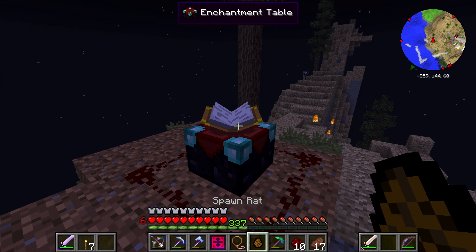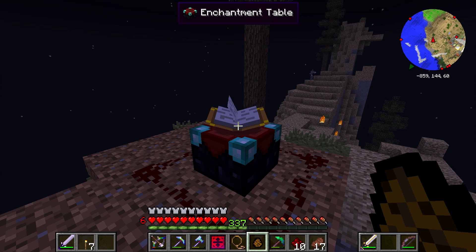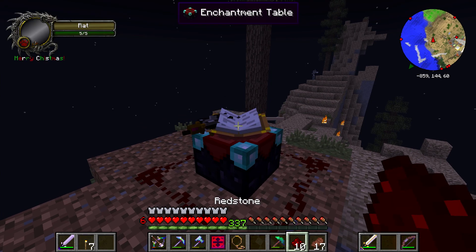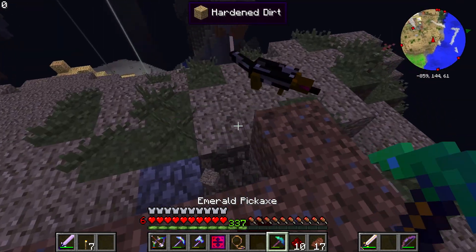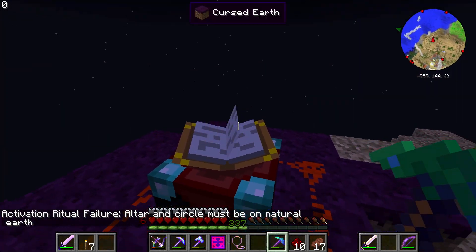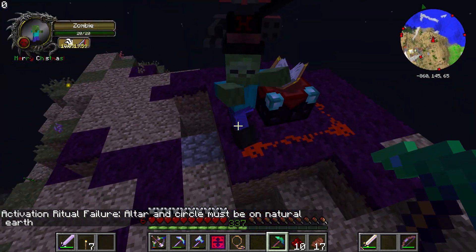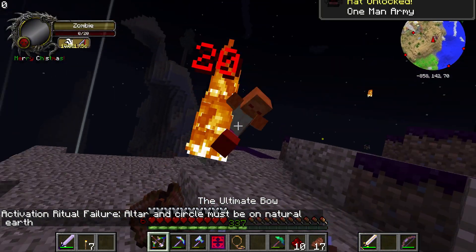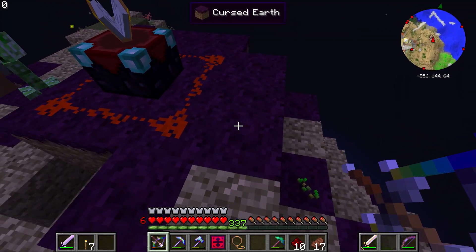Okay, it's active. I've extended the platform and I'm going to put the rat on top of the enchanting table — not sure that matters. I did it! Yes! Wait — altar and circle must be on natural earth. What does that even mean? Oh geez.